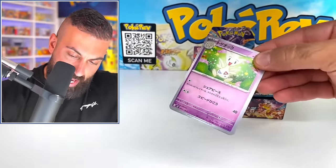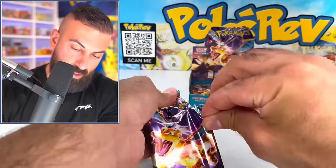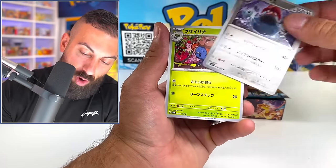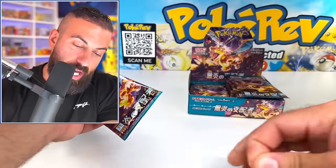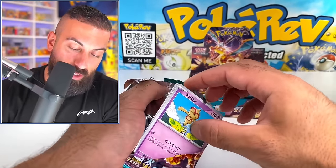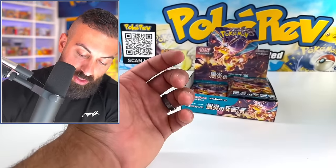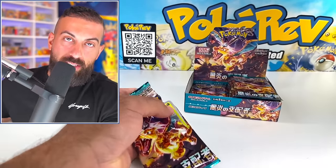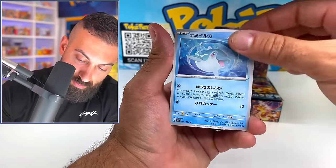Let's keep rolling on to our next booster pack. What are interesting about this set is that it released two weeks before the English version of Obsidian Flames, which usually never happens that close of a release. Curious if we're going to keep doing that moving forward. My box is being delayed, which kind of messes with the openings because it's so close to the English version. A lot of times the Japanese set will be out a month, two months in advance, and then they put a bunch of sets together for the English version.